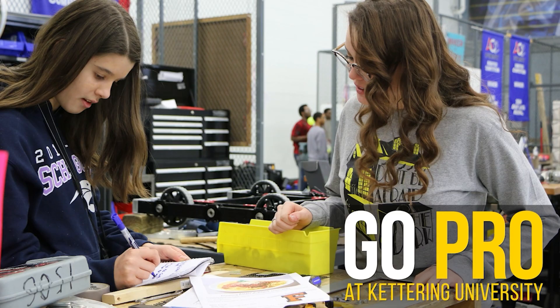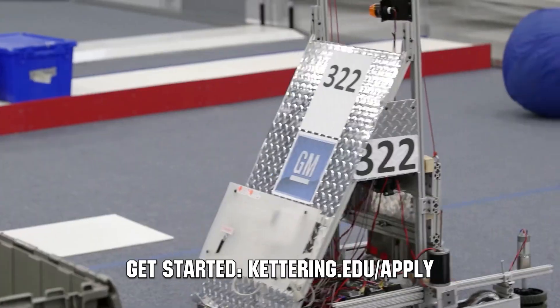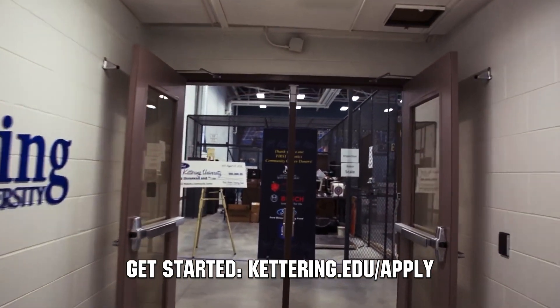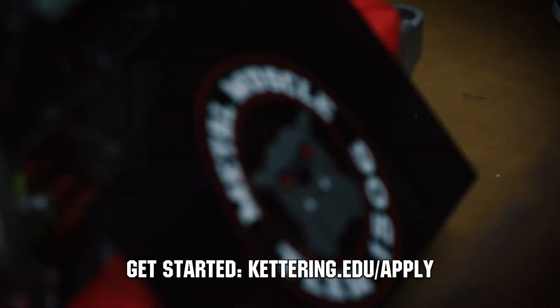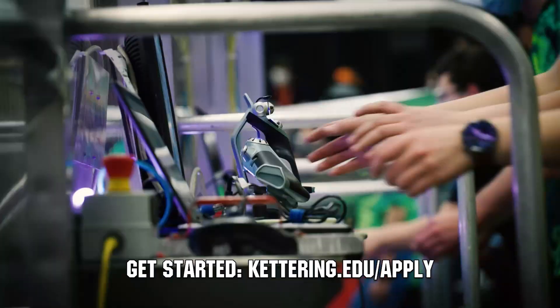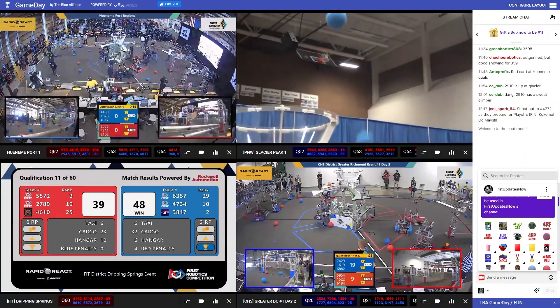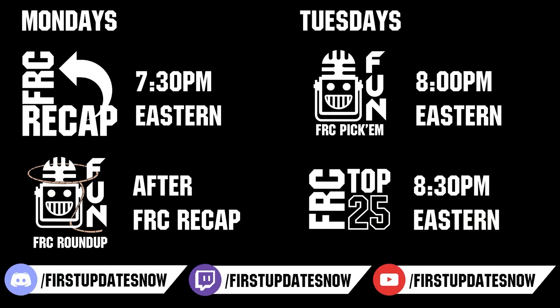First Updates Now is supported by Kettering University. Kettering University hosts three co-op employment fairs each year for incoming and current students. Participating in the co-op employment process at Kettering is a great way to begin turning robotics experience into a professional career and earn money towards graduating debt-free. If you are a senior, it's not too late to apply at kettering.edu/apply. Head on over to thebluelines.com to catch all the events each week. Don't forget to submit your clips of the week to the Discord, vote in the FRC top 25, and play in our free fantasy pick'em.